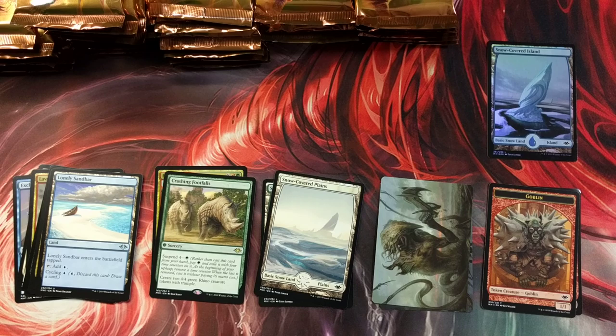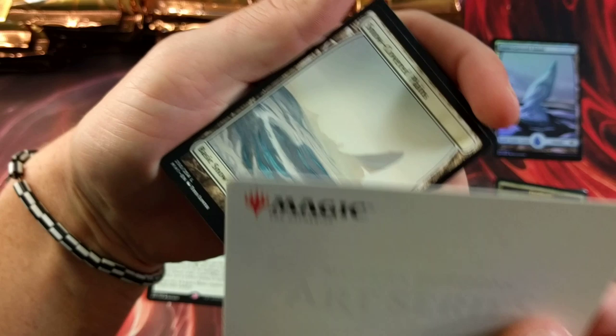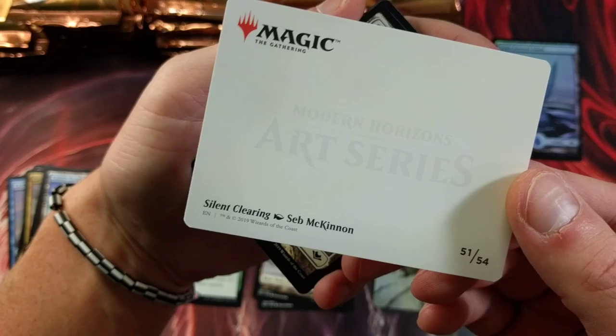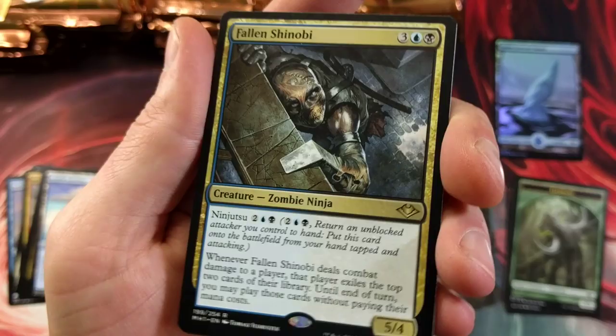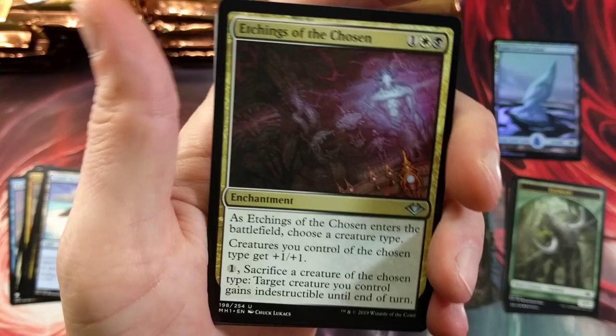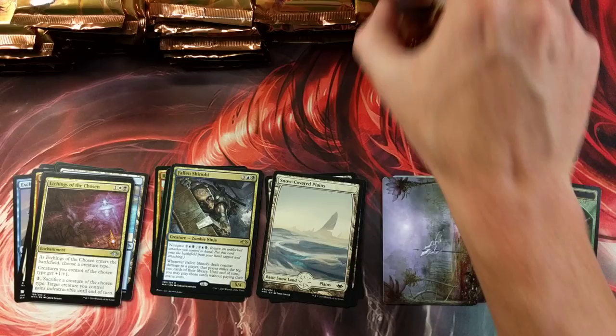We pulled you yesterday — can we pull a foil of you today? The token fell — we have Mr. Elephant over here. This is so cool; I'll show you the back side too — really really neat. They number it too, like a set number: 51, 54. Then we have snow-covered plains, Fallen Shinobi — my ninja, all up in this piece. He is slick — one of the better ninjas to grab out of the set. Etchings of the Chosen — so many slivers; someone told me yesterday there are 14 slivers in this set.